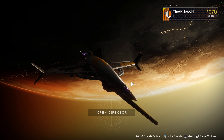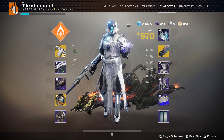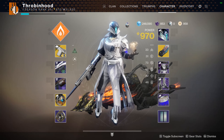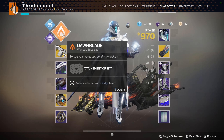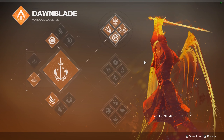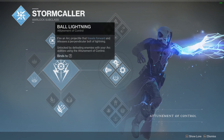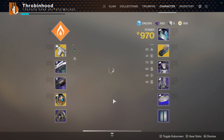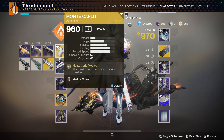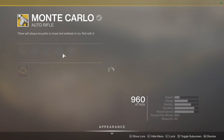Alright, cringy intro out of the way, I'm gonna get into this month's build — Monte Carlo and Karnstein on a Warlock subclass. You've got celestial fire on top tree with a throwable melee, and ball lightning on middle tree Storm Caller. Void Walkers are out of luck. Let me break it down real quick — I'll probably insert a clip to further show it.